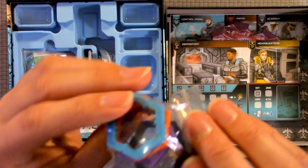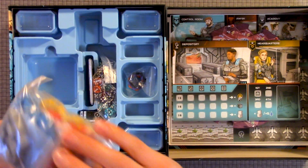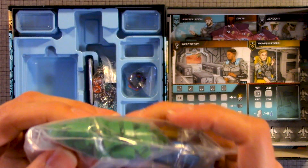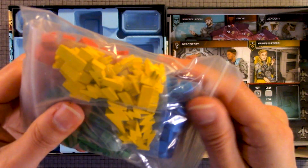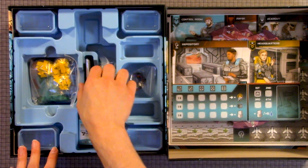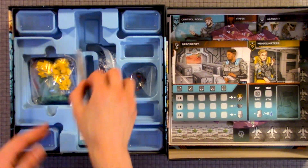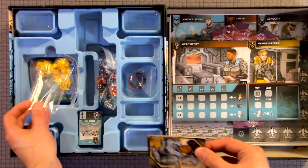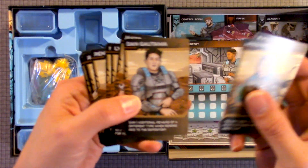So here we have these three rings, a whole bunch of wooden pieces. You have the lightning, the green, gray, blue, red, yellow. A whole bunch of dice. There are these — these are different characters.